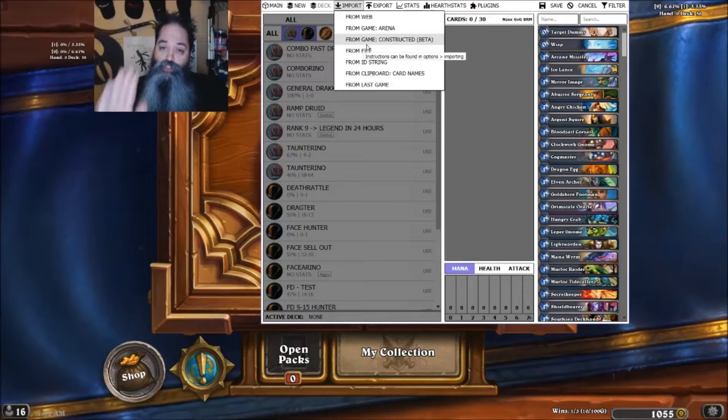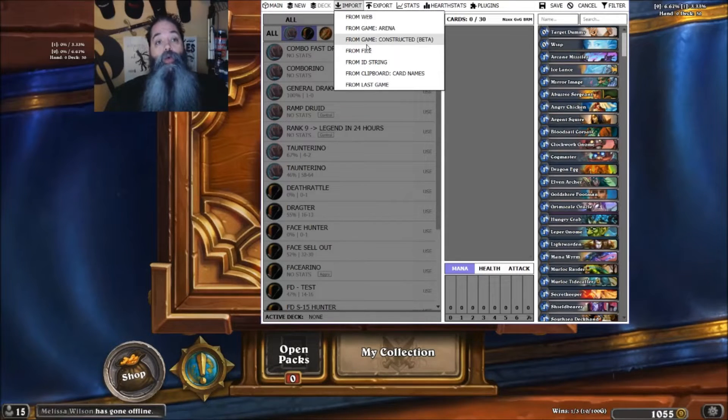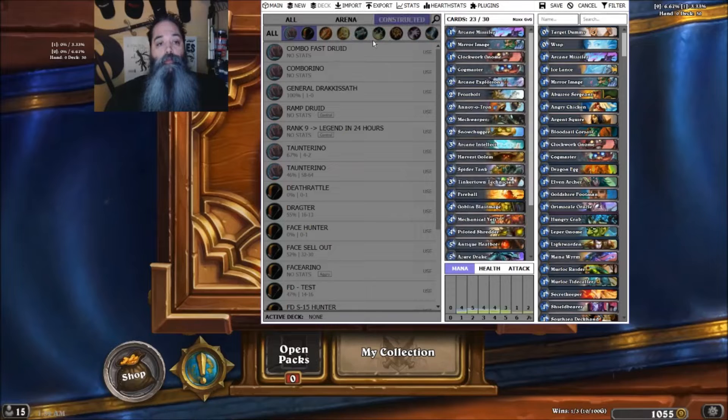Now, if I do this incorrectly, that option will be greyed out and it will not work. So if it's greyed out, you didn't follow the directions as I explained them. From Game Constructed — you click it, and boom. It says only 23 out of 30 cards.